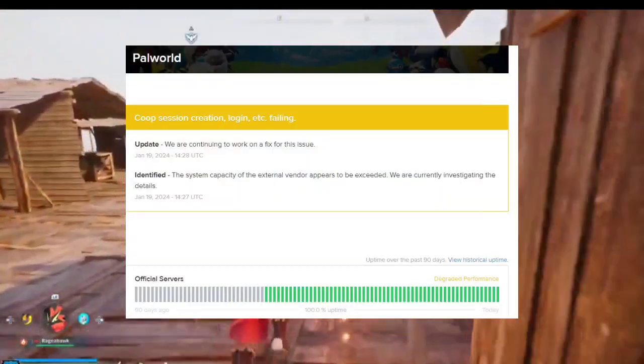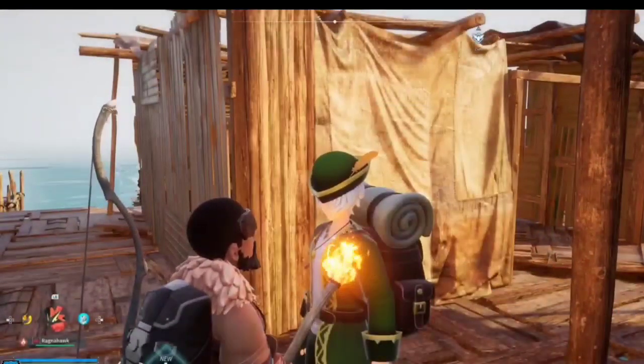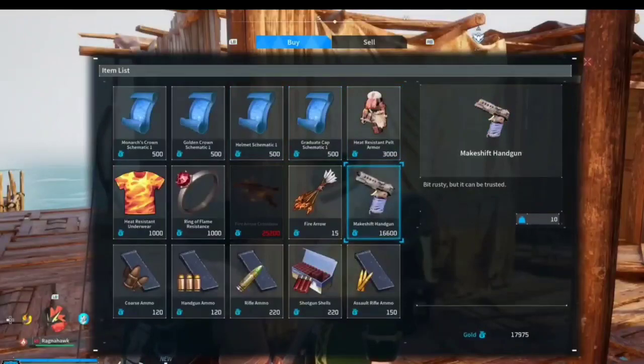Fix 3: Check server status. Confirm the PAL World main server is operational by checking the server status on their official Twitter or Discord. Wait for any server issues to be resolved if present.